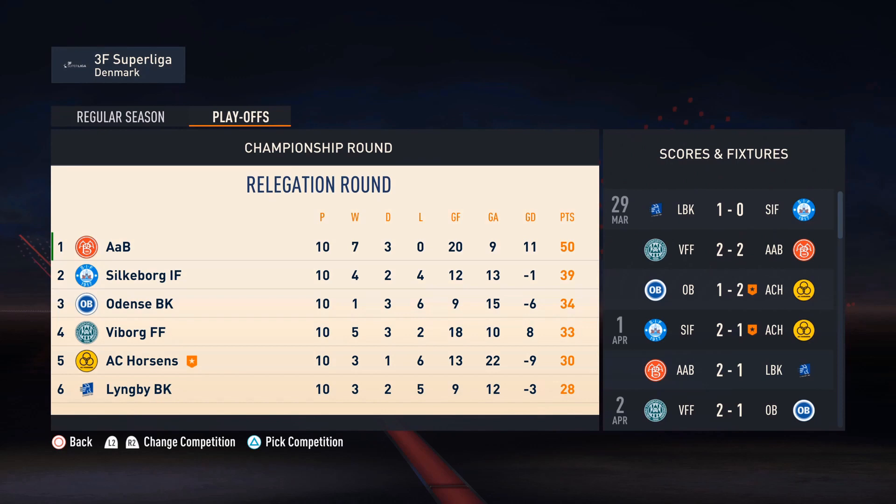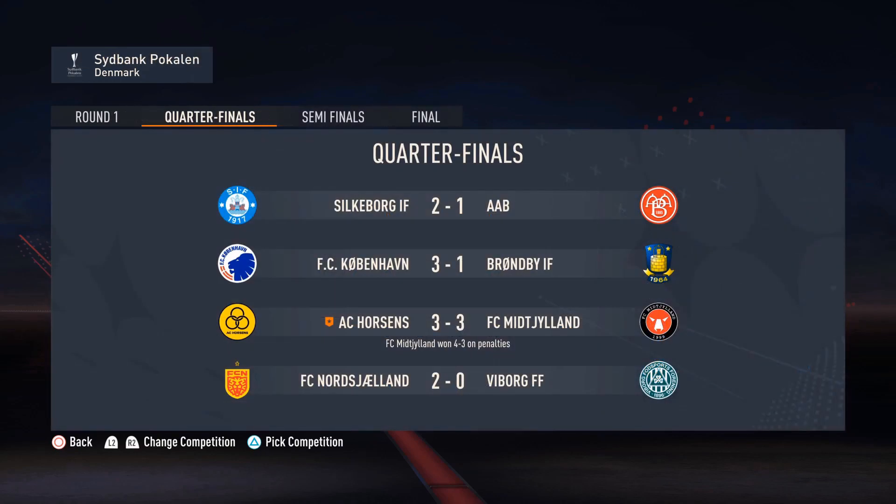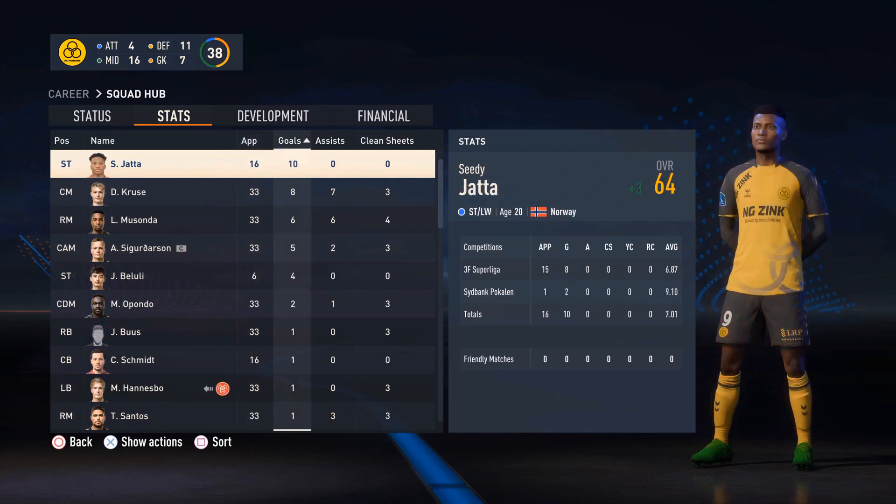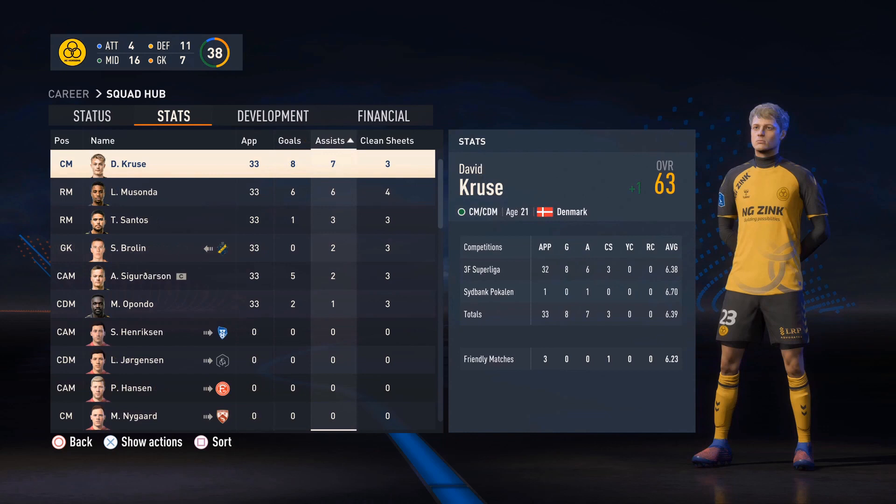In the league, we finished second to last — not great, but considering the squad we had, I don't feel that bad about it. Got knocked out in the quarterfinals of the cup by FC Midgeland. We had a couple of players appear in just about every single game because I didn't bother rotating anyone. C.D. Jada was our leading goal scorer — over 10 goals — considering he only made 16 appearances. I expect to see a lot more goals from him next season. And Kroos led the team in assists with 7.